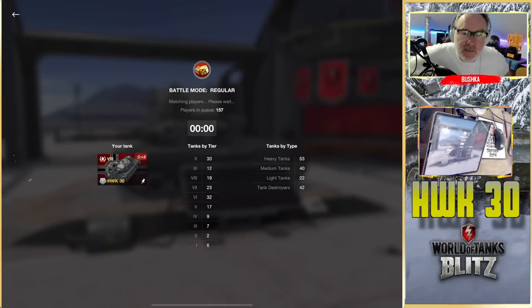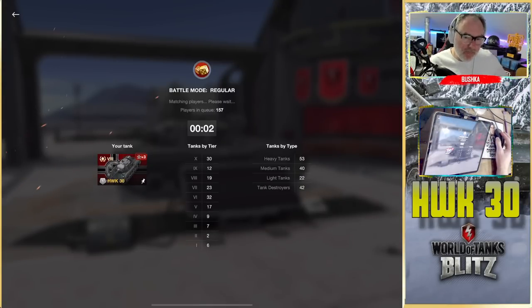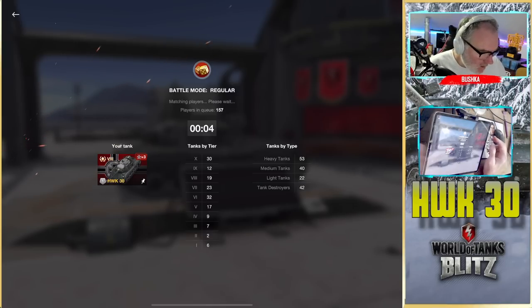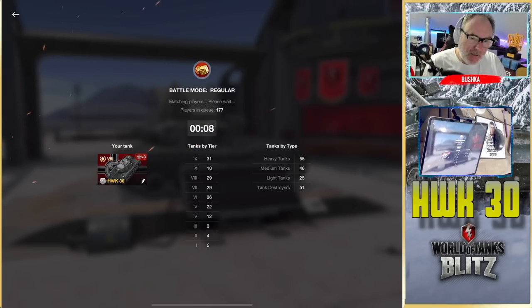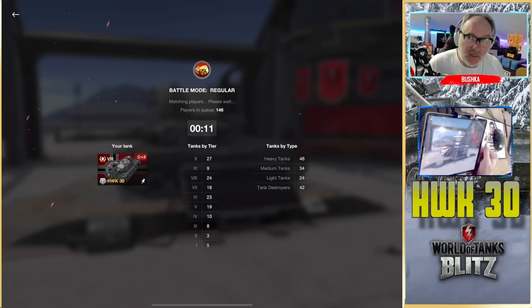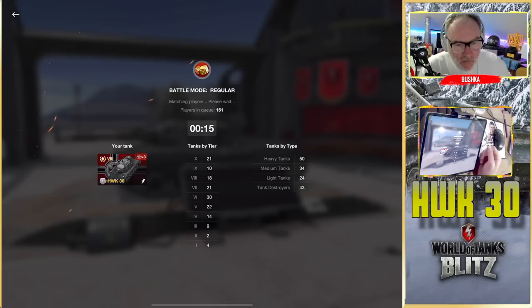We're gonna play the HWK 30. I'll level with you, this thing is really expensive. I'm surprised it's a tier 8 light - it's the only tier 8 light I can find that's a premium and has 10 degrees of gun depression.